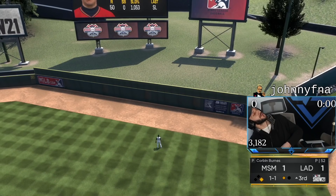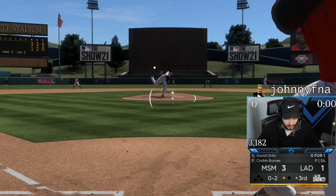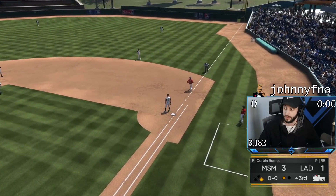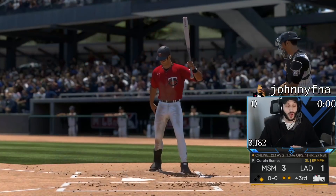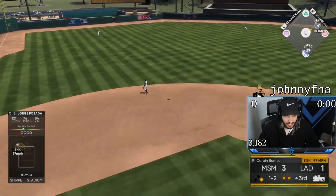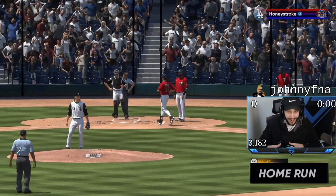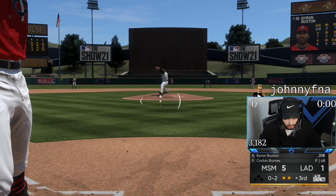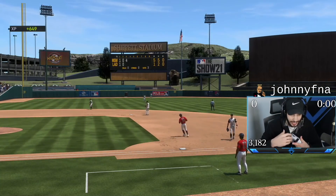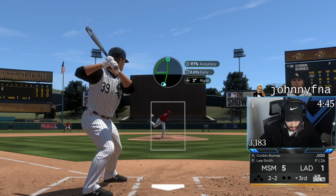To the moon! Jesus, that ball was literally sent to the moon. I don't know why this guy would ever throw me anything inside right now. I cannot hit with Soriano right now — I don't think I've gotten a hit with him in 60 at-bats. Do not be a ground rule double here. Jorge — all we need is one swing. We're going to bring Lee Smith out for another inning. This may not be a good idea to be honest.